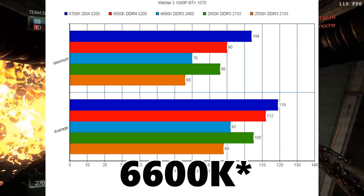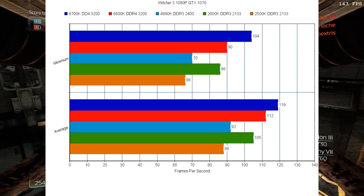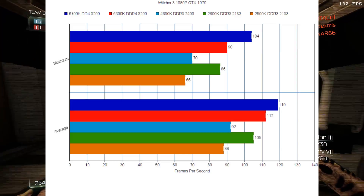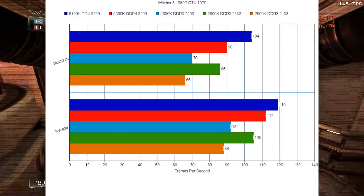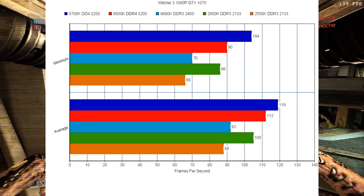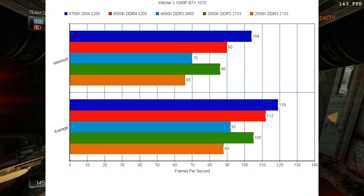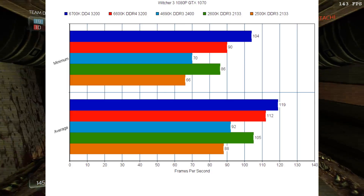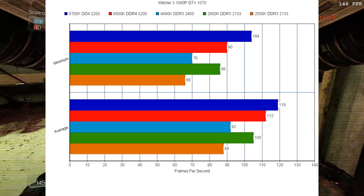To emulate 6700K performance, all we did was disable hyper-threading. Although the 6700K has a little bit more L3 cache, this shouldn't make a huge difference in performance, meaning that this should be within a few percentage points of what the 6700K would be. So back to the averages — the 6700K is clearly in the lead, followed by the 6600K.